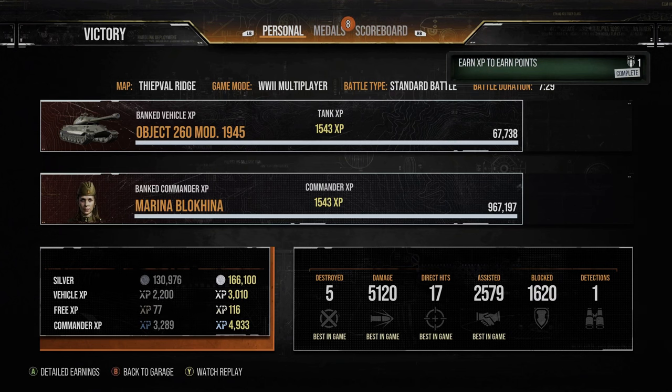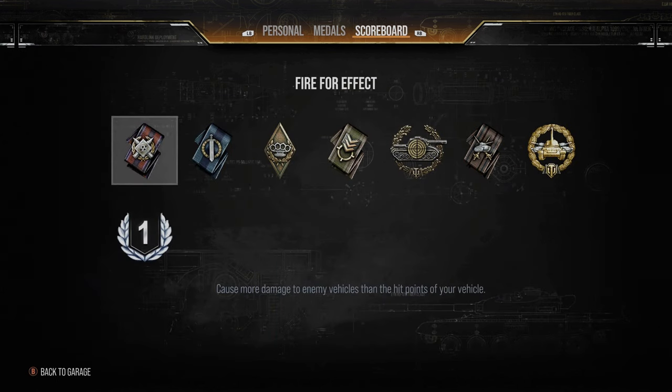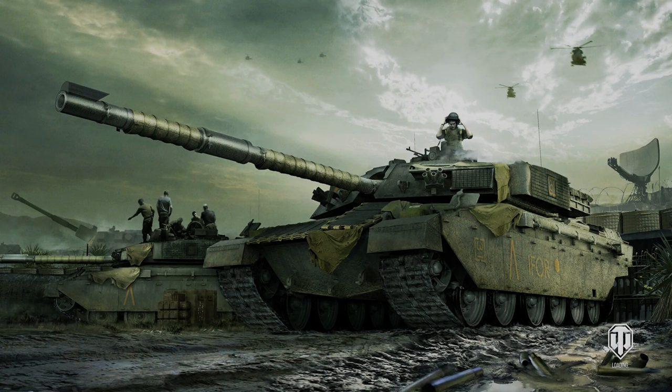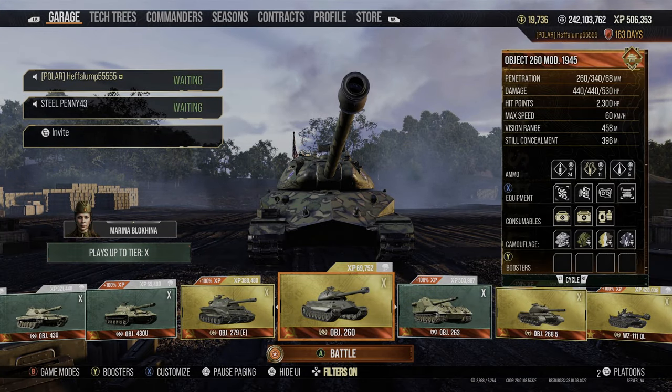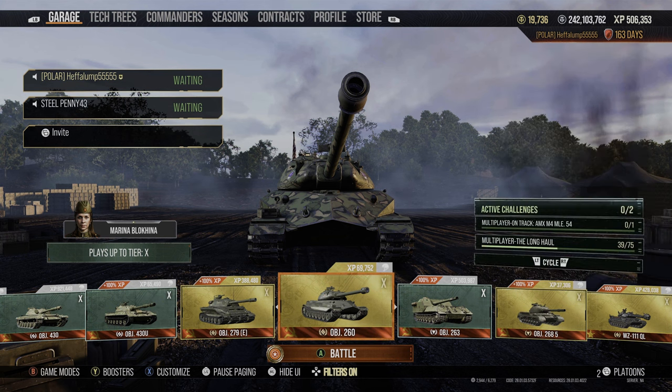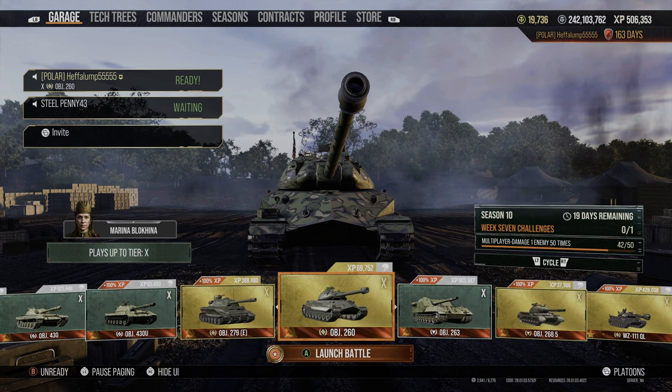5,000 damage, 5 kills, 2,500 assistance — you will get lots of assistance in this position. There weren't that many tanks that pushed that side so I didn't milk as much assistance as you could, but every game is different. If you want to see more OP map positions, click on the key map positions playlist linked above or in the description. More maps and positions are coming. Thanks for showing up — hit that like and subscribe button, and hit the bell so you know when I drop a video. I'll see you guys in the next one.